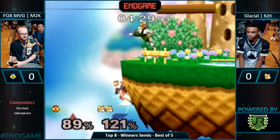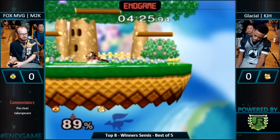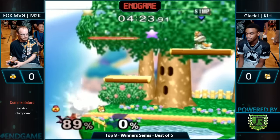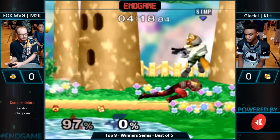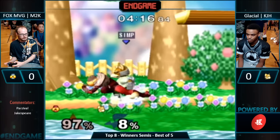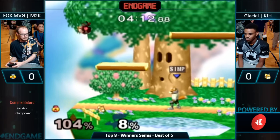Great ledge dash. Wall jump — beautiful stuff. And he's actually dead. Smooth. Alright — now you know what M2K is going to do. Last stock, and we've seen this eerie situation. This is eerily familiar of SmashCon, dude. This is going to tell us a lot about the set — it's how KJH can hold himself together on this last stock.